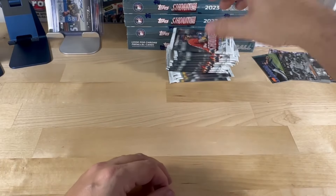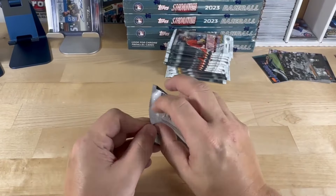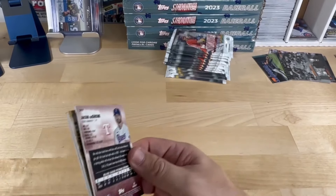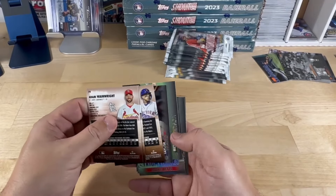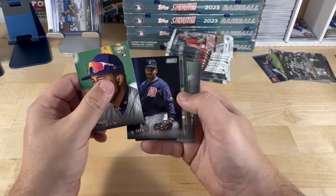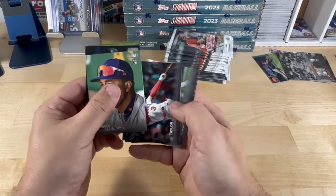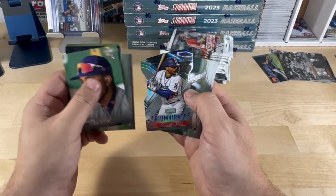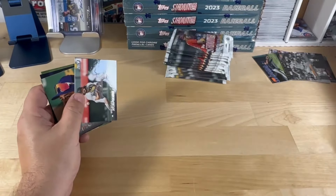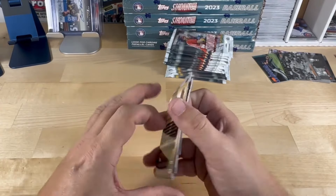Let's see what could make this a super box — we still have a lot of packs. Could we get a third autograph? Let's see how lucky we get — oh, we got a die cut! Mark Fidrych, Cecil Fielder, Adam Wayne Wright — love the socks. Tyler Ward, Rickey Henderson, there's a Mookie Betts. Brendan Rogers and then Jacob deGrom.